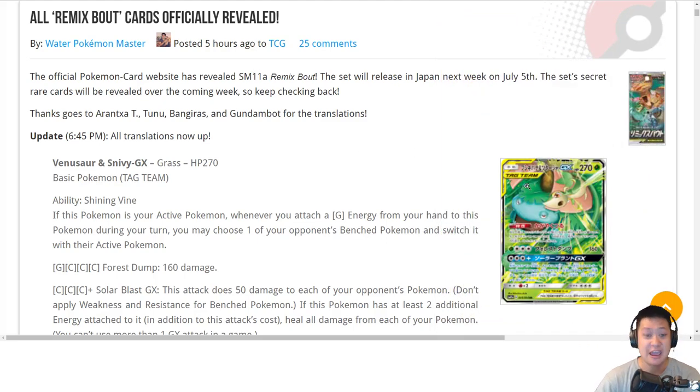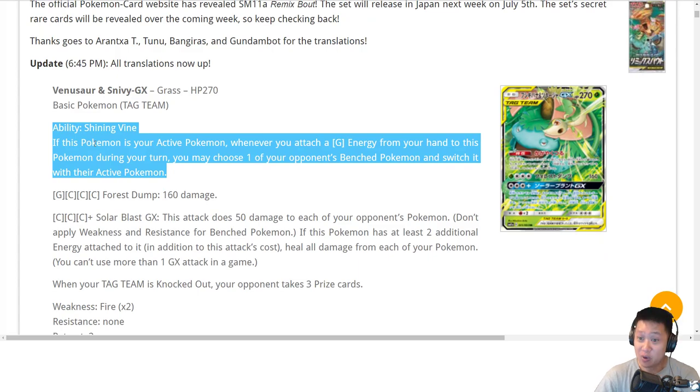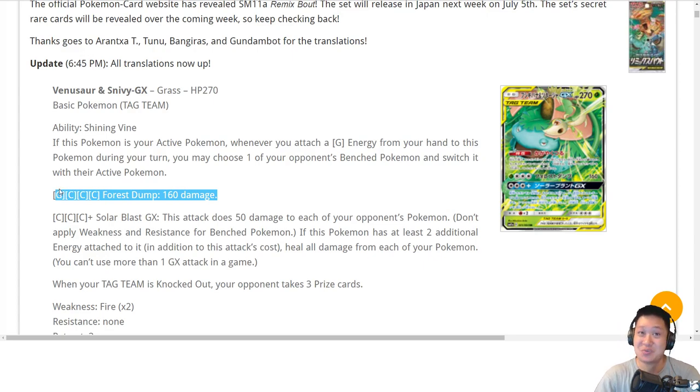This is called Remix Bound in Japan, and the first card is Venusaur and Snivy GX — not Venusaur and Serperior GX, because they broke up and Serperior left. 270 HP, big tag team level. Ability: Shining Vine. When it's up front and you put a Grass Energy on it, you get to pick out their weakest Pokemon off the bench, bring it up front, and attack it. So either they have to retreat or you get to blow it up with 160 damage — 2 prize cards off a GX. Energy cost is 4 Energies for 160, which is worse than Guard of War Tag Team GX and worse than Machamp GX. But given this free ability, I can see why that's there.